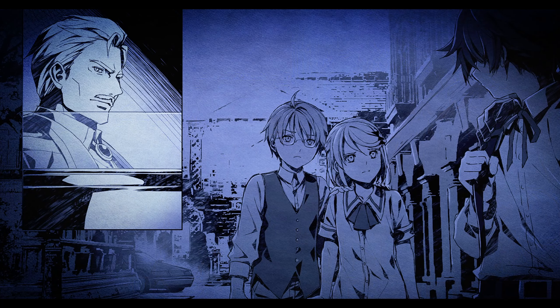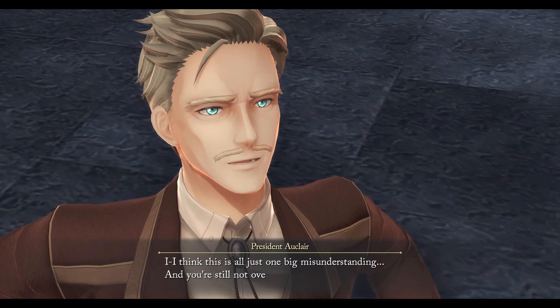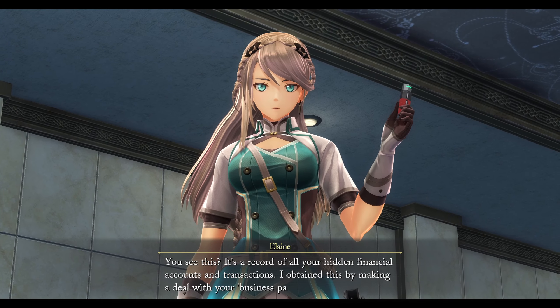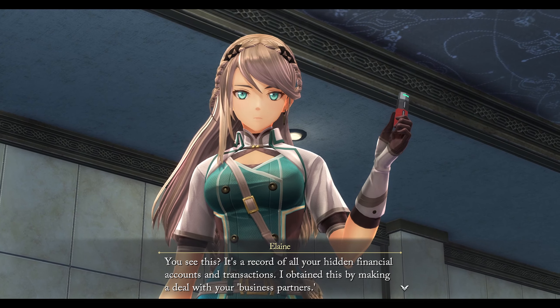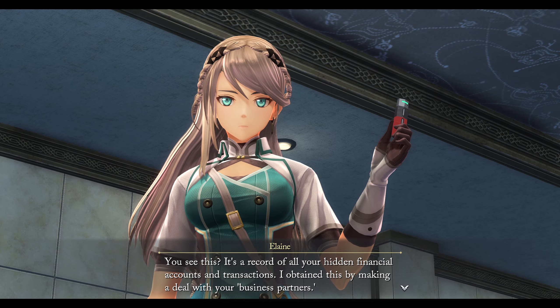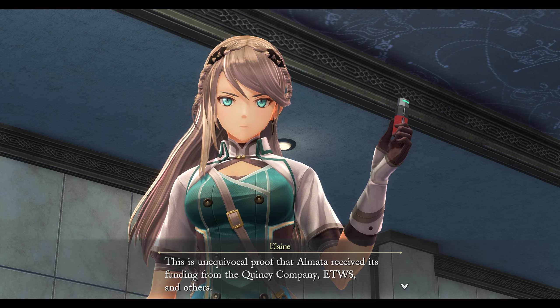So that's why he sent Van away — he's an asshole. I would have watched that papal guard dude kill him, but I guess that's not Elaine's way. See this — all of your hidden financial accounts and transactions. I obtained this by making a deal with your business partners — oh, so that's the deal with Melchior! I thought she was looking for a weakness against Arioke. Whoa — Melchior actually delivered. This is unequivocal proof that Almara received its funding from the Quincy — that was an oh, even Etwas.